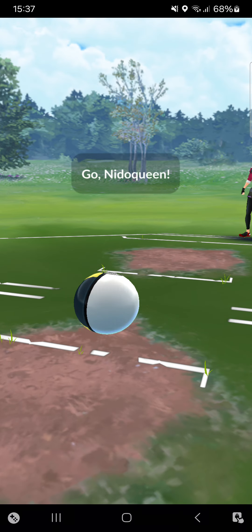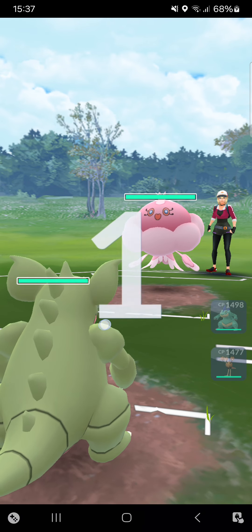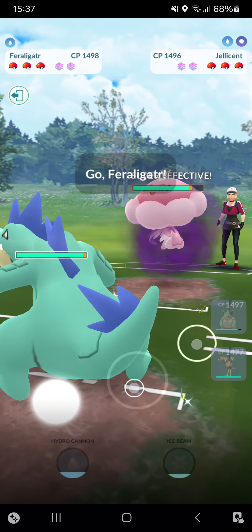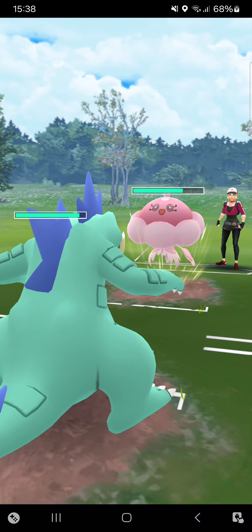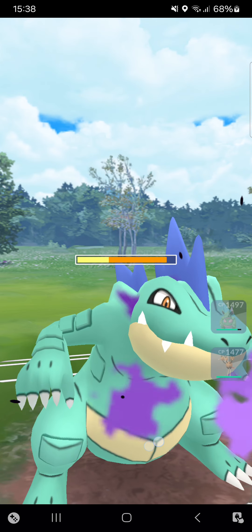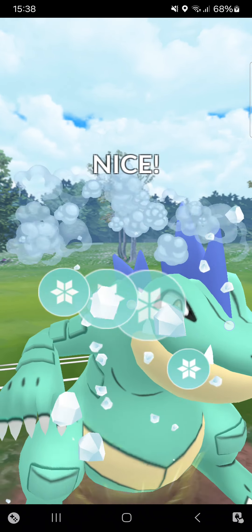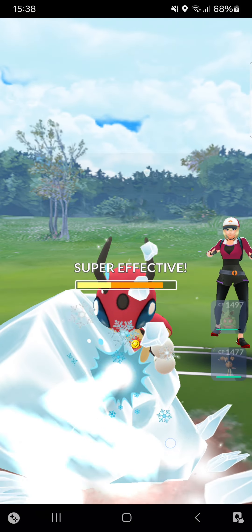Against Slivey — going Nidoqueen into Jellicent. I can stay in for now, counting one through four, then switching into Feraligatr. Opponent will definitely throw a Shadow Ball — I'll just let it go, that's fine. Opponent throws in Lycanroc — okay, that's an interesting one. I'm not entirely sure what it can do. I know it has Aerial Ace, I think. Going at least for Ice Beam.